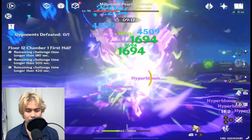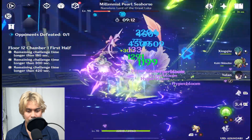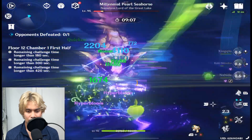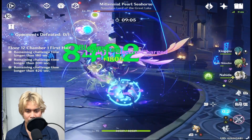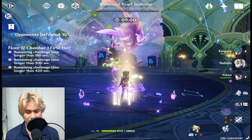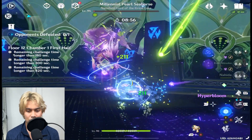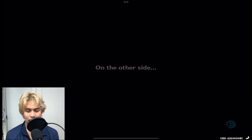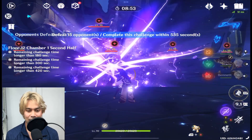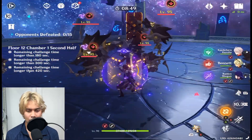Sometimes I feel like I need to keep the Hydro and the Dendro Archon on the field together — and as you can see, we are killing this and it's only 9-6. Please be mindful that I have constellations on these five-stars, so it's easier when you are invested in these characters vertically.